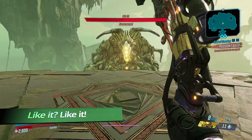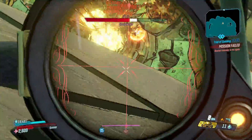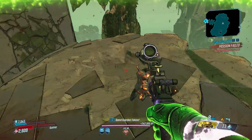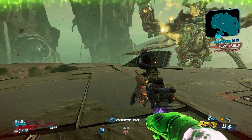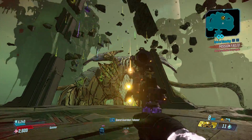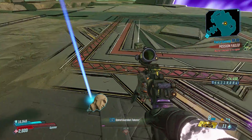This one's fairly simple. Just run forward and aim at the scripted points and spam your weapon. If you aim well, you will never stop shooting. And he's dead — fairly easy. You can get this weapon from Tyreen the Destroyer. You obviously want to have it with fire damage, because Graveward is wood. So, that's the first one.